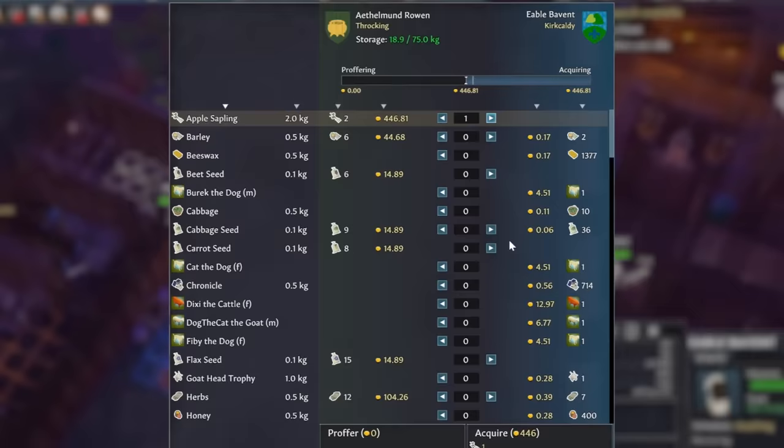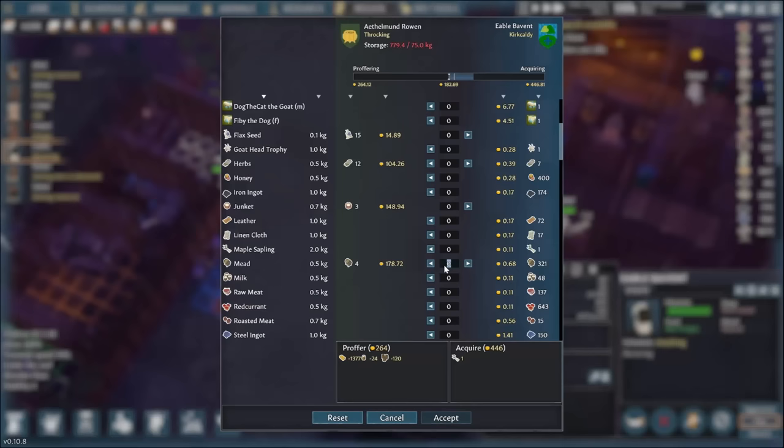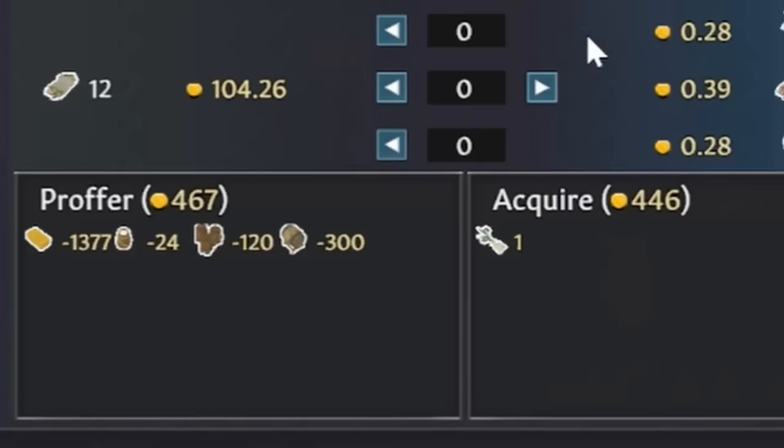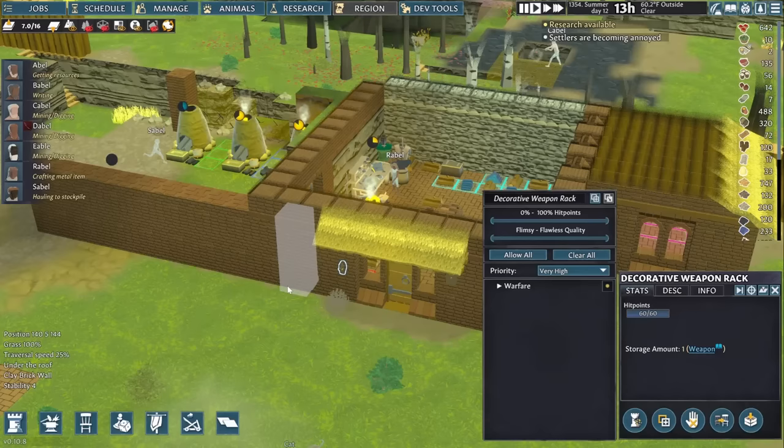Another trader's here, but those apple saplings are just as expensive. I actually have the goods I would need to buy them, but this weak little traveling merchant can't carry nearly a literal ton of beeswax off and won't buy it from us because of that. I guess I'm just going to have to wait for the next merchant caravan, which has more people and animals so they can haul more goods.